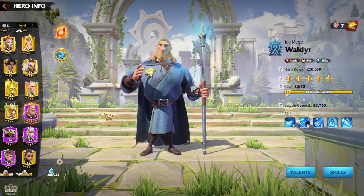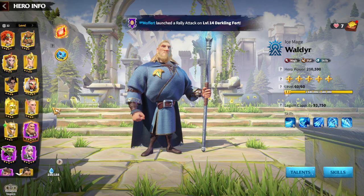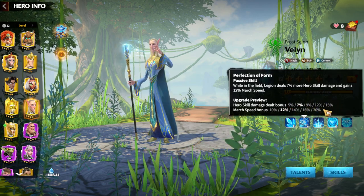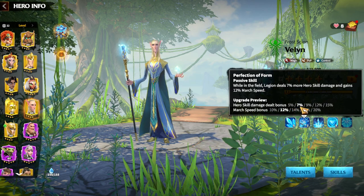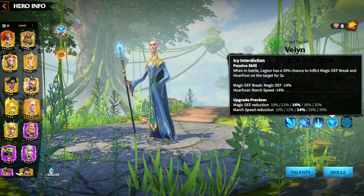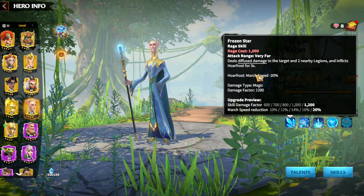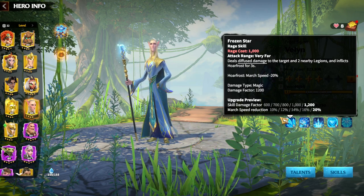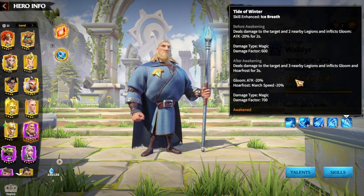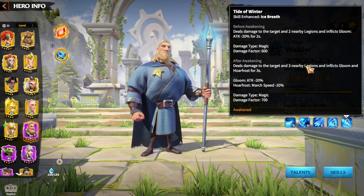The first hero pair for free-to-play and pay-to-win players is Wolder as primary and Wellin as secondary. Wellin is more of a control and buffer type hero, but he has amazing buffs for mage players: 15% hero skill damage (which is the main way mages deal damage), crit rate, and magic defense reduction. Wellin also applies Horror Frost to enemies, removing 20% of march speed. Wolder's awakening skill has great synergy with Wellin's Horror Frost, dealing damage to surrounding legions.